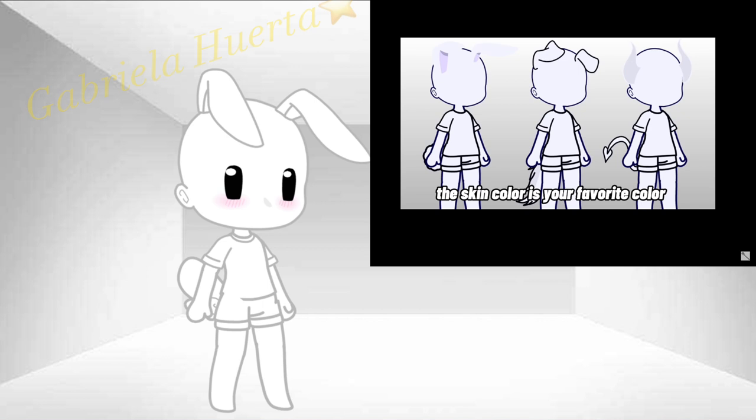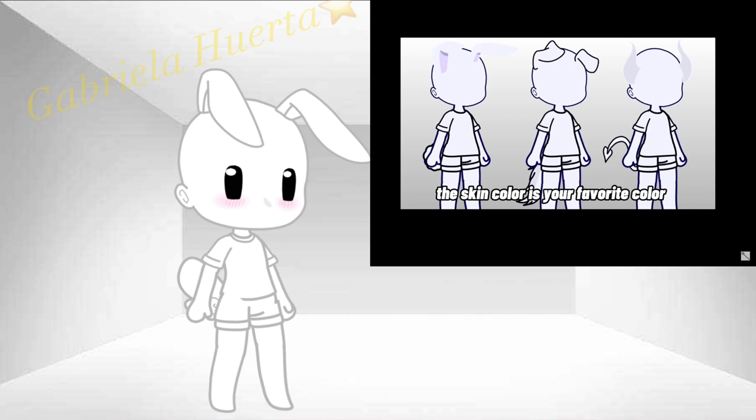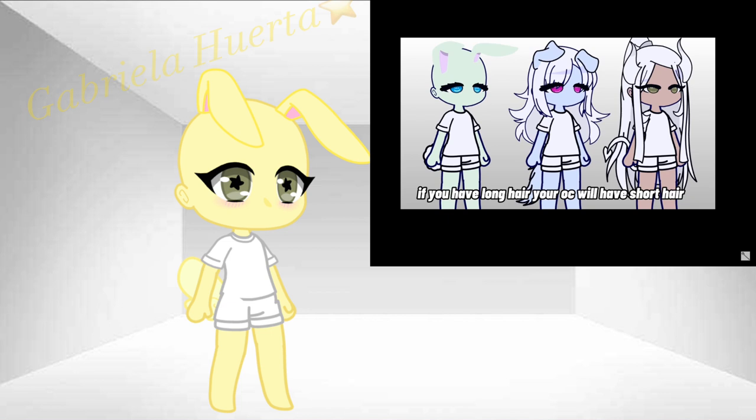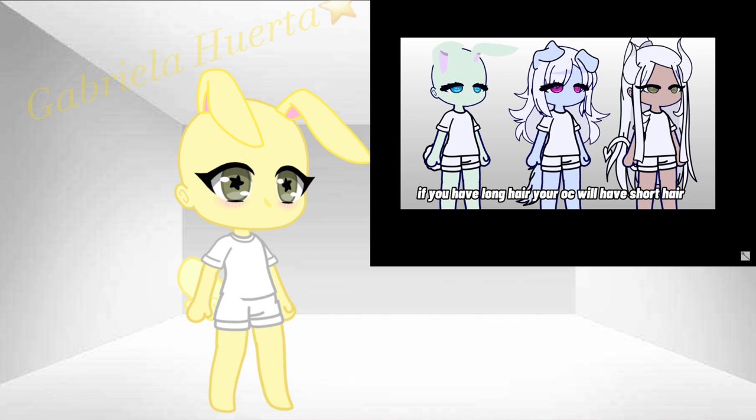Your OC will have the characteristics and looks of your animal. The skin color is your favorite color. The eye color is your least favorite color. If you have short hair, your OC will have long hair. If you have medium hair, your OC will have medium hair. If you have long hair, your OC will have short hair.